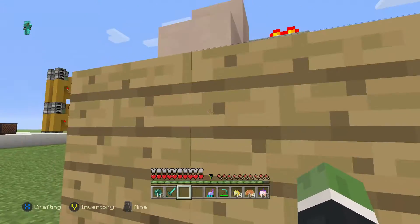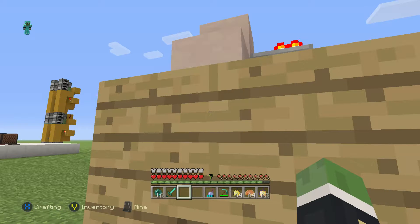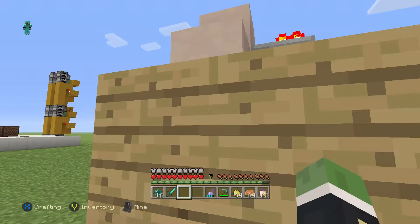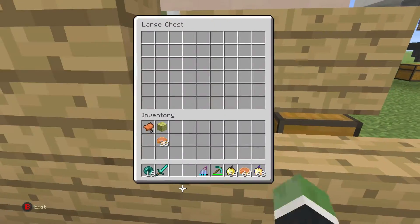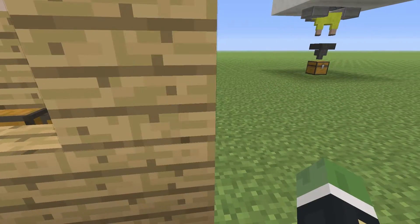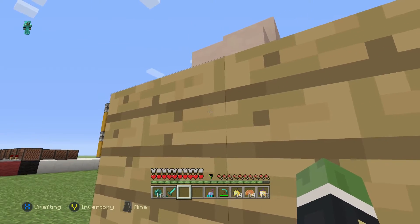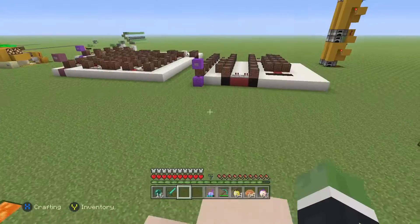I put a lever over there, and if you get to a certain area there was something you could see to actually press the lever. There we go — you can see where it's not showing transparent. You'd open that like that and it could be used for a secret room. Come right here and hit the lever — it's a secret door kind of thing.